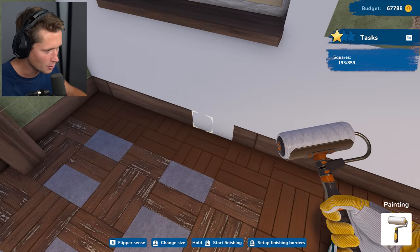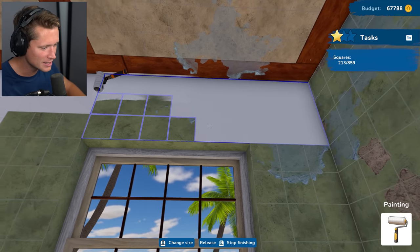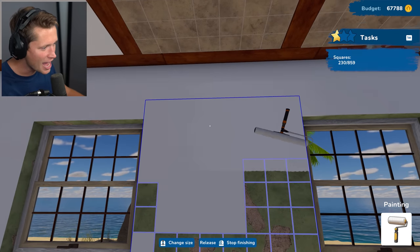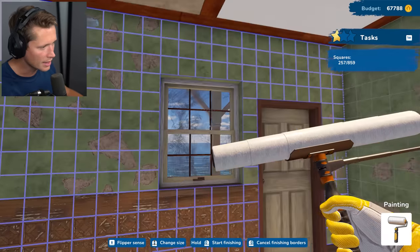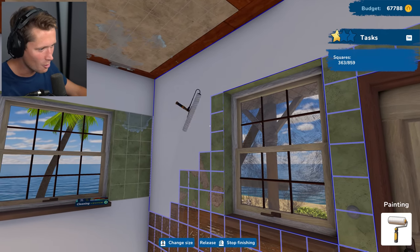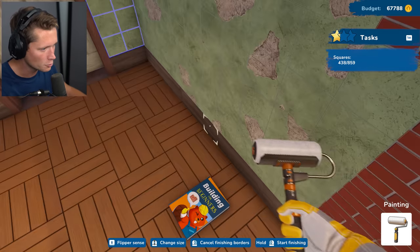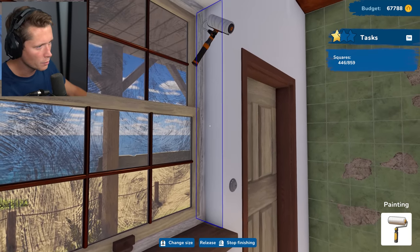I just painted over the wood paneling — going to pretend that didn't happen. Need to be careful about setting borders every time. When you refill the paintbrush it resets the borders. Wait — you can change the size! Let me refill and set the border — you can make it huge! That's what I'm talking about. Setting up our borders and coming across the wall just like that. Wow — doing the whole wall in one pass! Way more efficient than the last game.